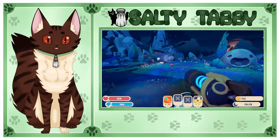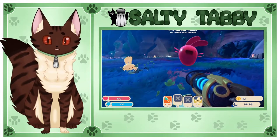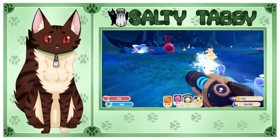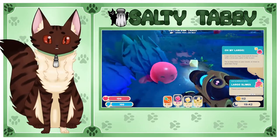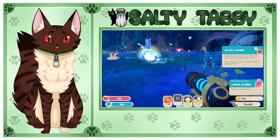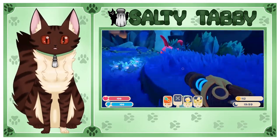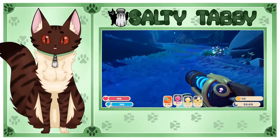Oh my goodness, okay — so there's some Lumos Slimes. So you see how there's this big pink bunny? When they poop out a plort after eating, if another slime finds that plort and eats it, then they'll combine into a bigger slime — a combination slime right there. No, I wanted that plort!